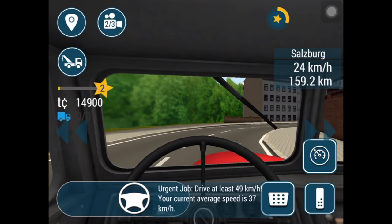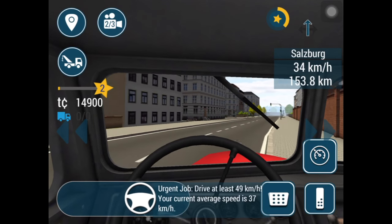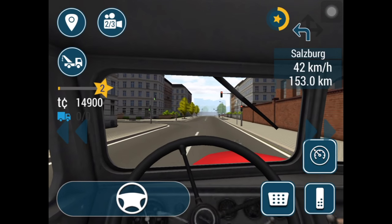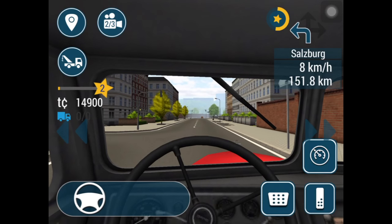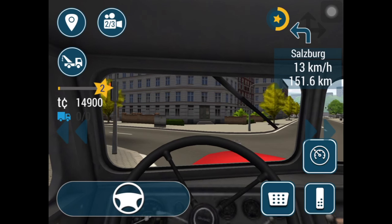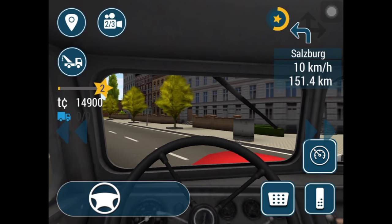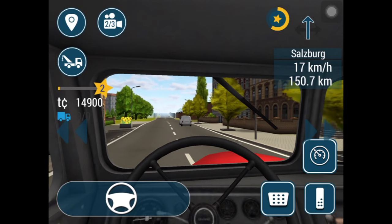We'll change the camera view now. Urgent — drive at least 49 kilometers, your current average speed is 37. Now there's the navigation — I have to turn left here. It's red — come on, stop! But I guess there's nobody here so I can just turn left.